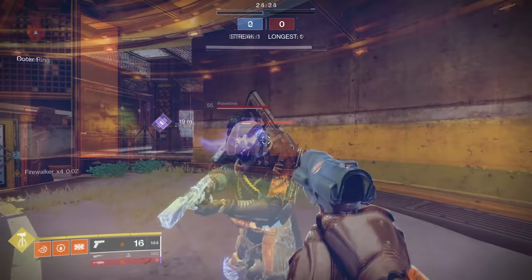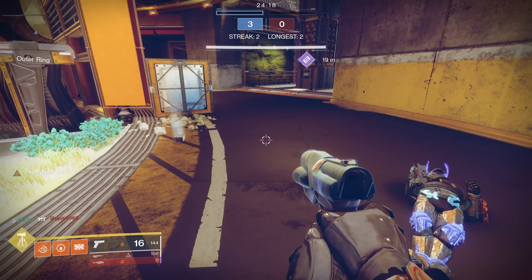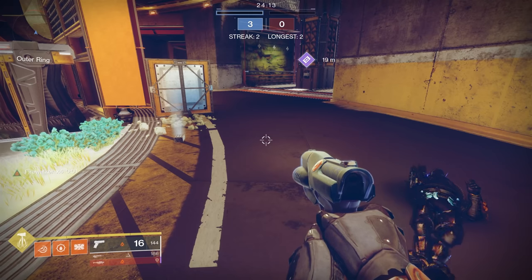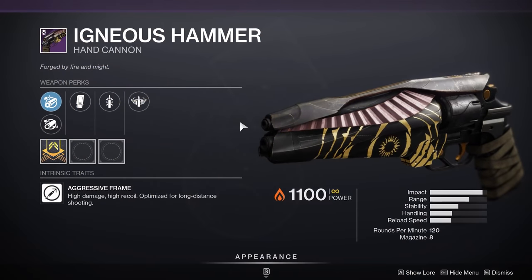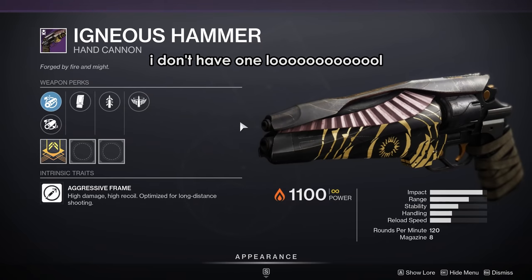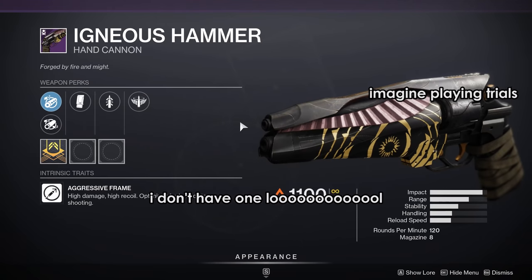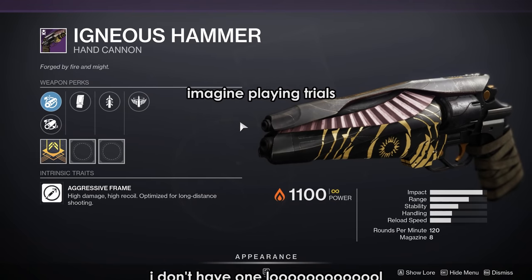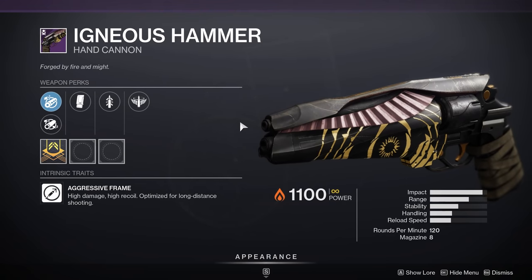Technically it is possible to one-shot someone with this effect, but you need 4 stacks of Firewalker and you need to be right next to your target after you unfreeze — so something that is never really ever going to happen. So why are these getting so much attention? Well, it's because of Igneous Hammer. Igneous Hammer is a solar hand cannon earned from playing Trials — a 120 RPM hand cannon, meaning you deal 90 damage to the head. One stack of Firewalker is a 20% damage boost, so your 90s go to 108, which means you can 2-tap people.